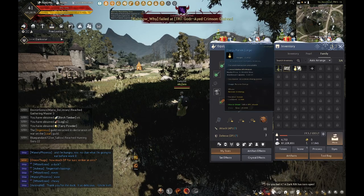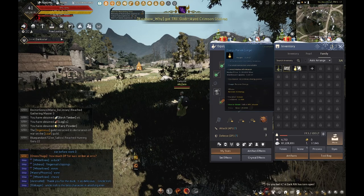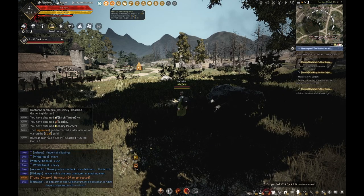You can purchase energy potions. They have different sizes: small, medium, large, and extra large. The large energy potions recover 30 energy. All the potions have a 10 minute cooldown. So that's another way you can help yourself keep going if you're trying to do a long life skilling session.